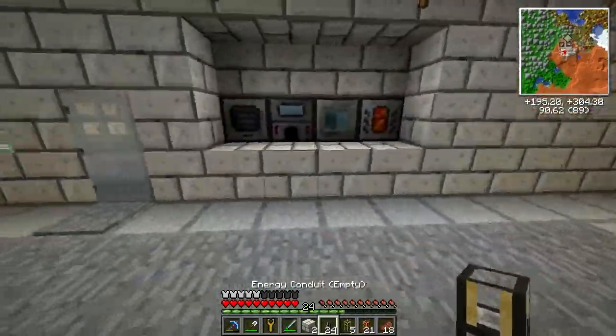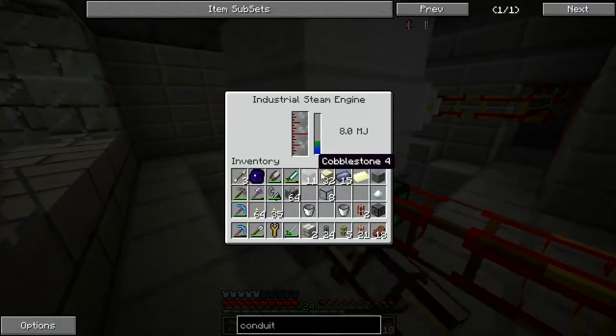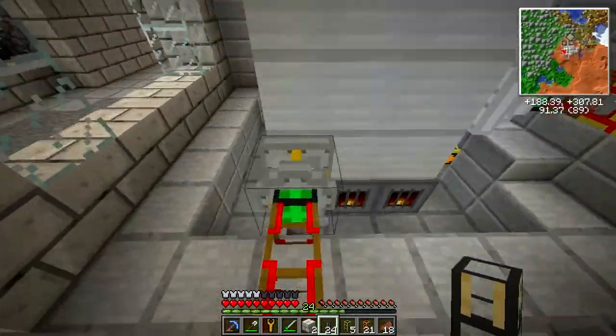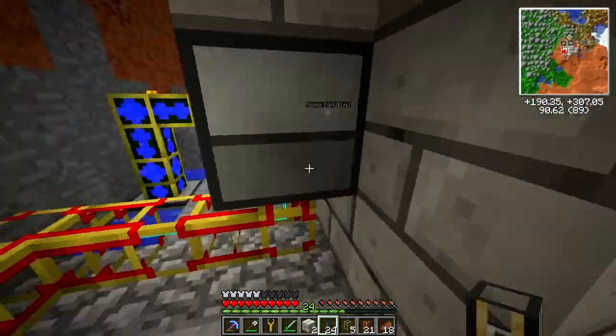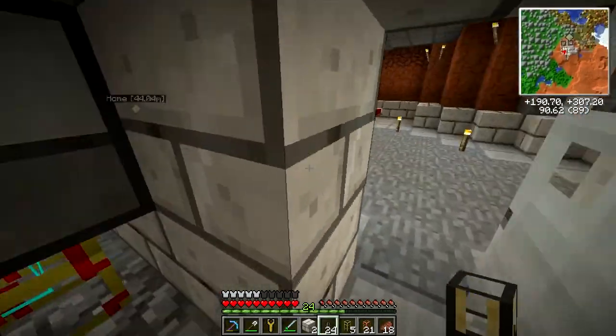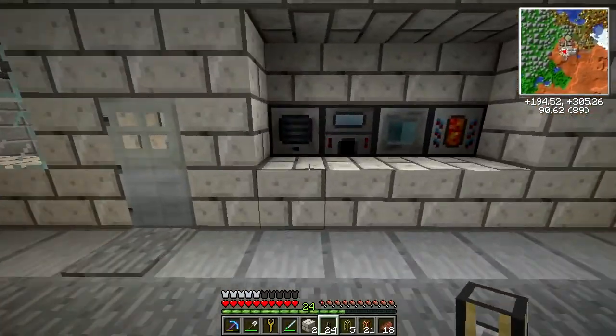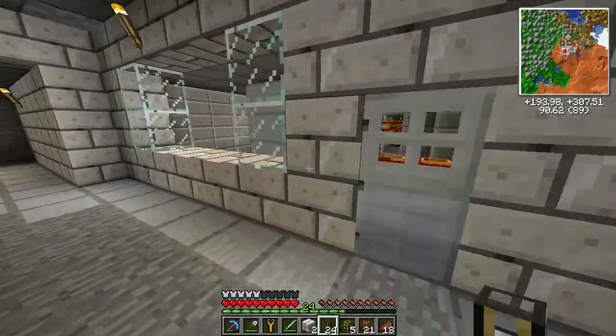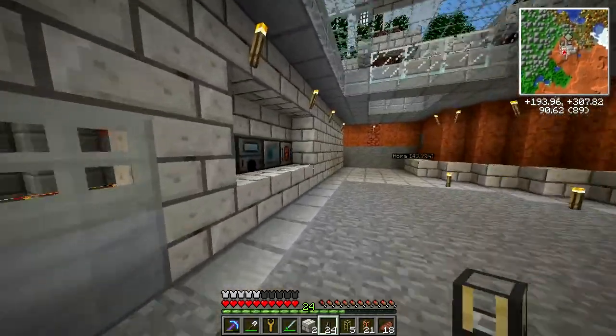These are like the pipes — this thing builds up a lot of excess MJ, which I like. I'd like to have a bunch of these running, basically going through these conduits which all store 1k MJ each, and then have that hooked up to a cell or several cells ideally.